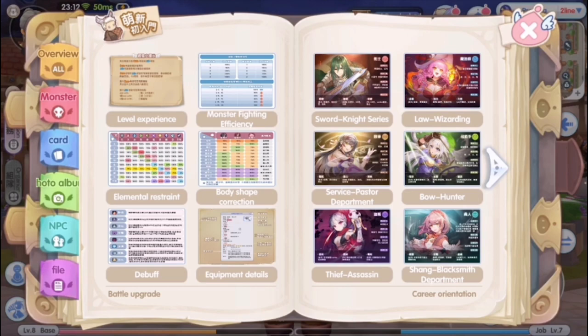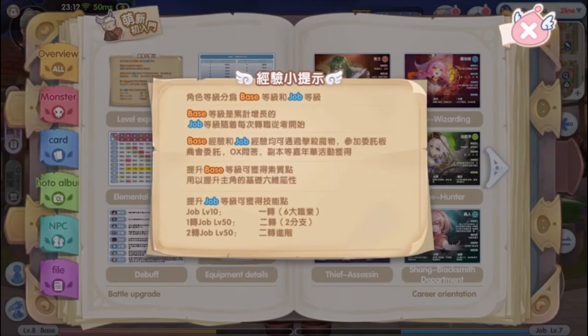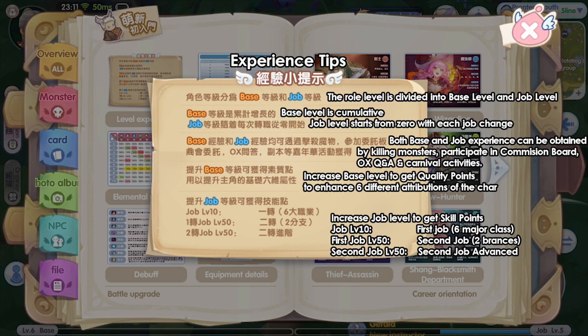Starting with experience tips. The character level is divided into base level and job level. Base level is cumulative. Job level starts from zero with each job change. Both base and job experience can be obtained by killing monsters, participating in the commission board, OX, and carnival activities. Increase base level to get quality points to enhance six different attributes of the character. Increase job level to get skill points. At job level 10, you can change to first job.